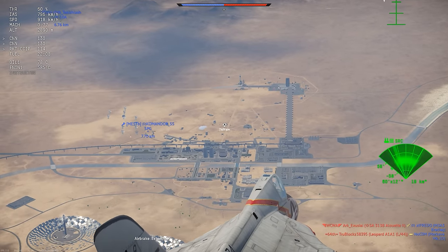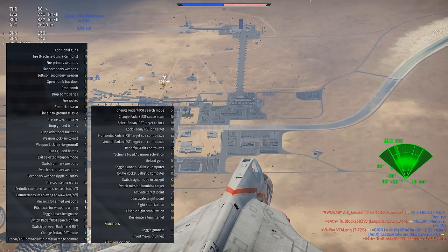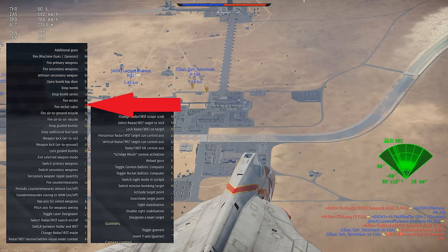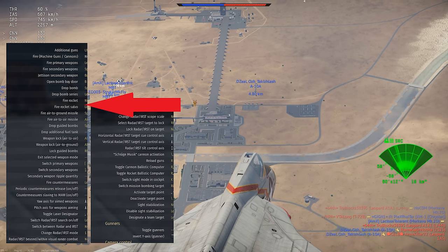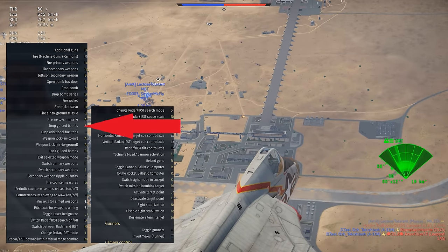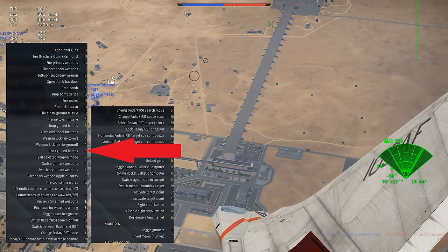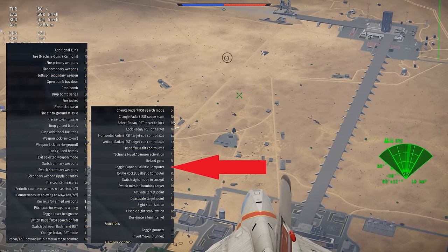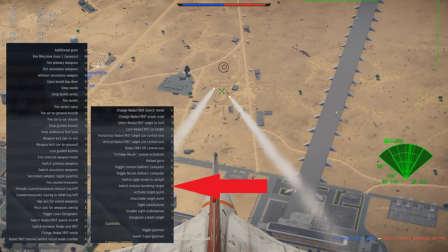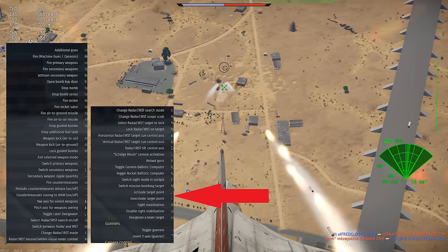The first thing we have to do is talk about some keybinds. We want to make sure that we have at least the following keybinds set: drop bomb, drop bomb series, fire rocket, fire rocket salvo, fire air-to-ground missile, drop guided bombs, weapon lock air-to-ground, lock guided bombs, toggle laser designator, toggle cannon ballistics computer, toggle rocket ballistics computer, switch mission bombing target, activate target point, and deactivate target point.